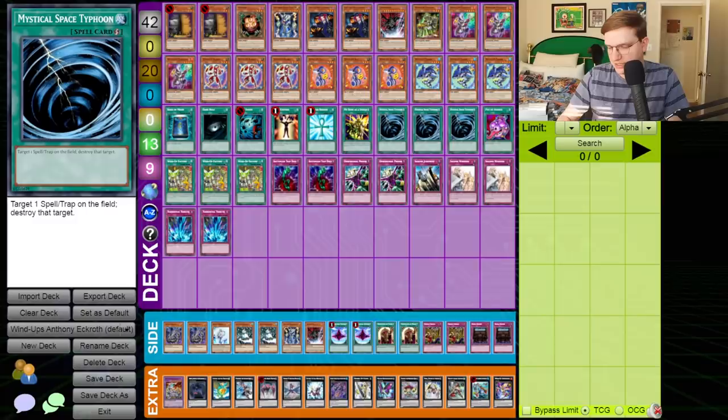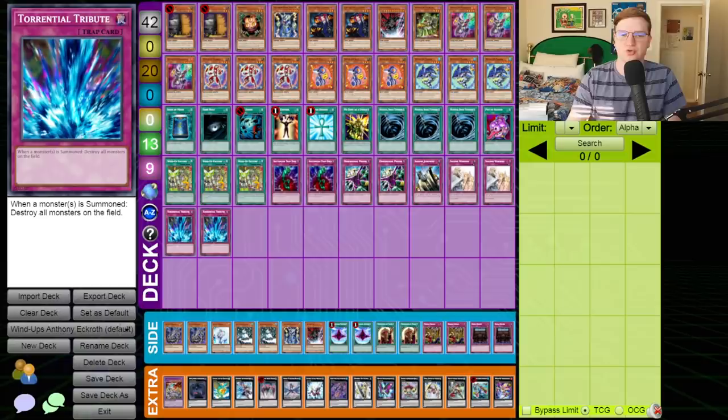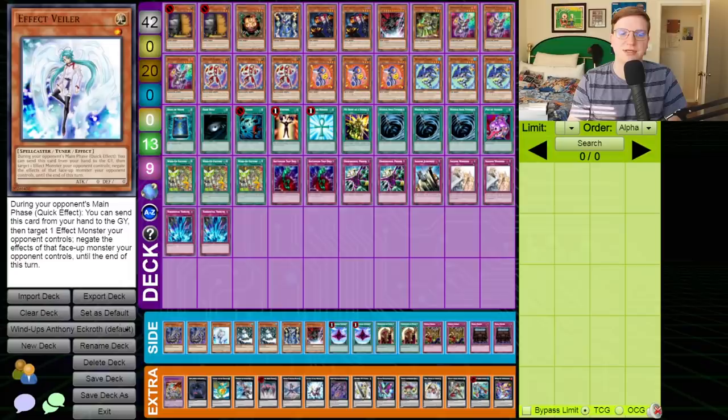For spells we've got one Book of Moon, one Dark Hole, one Heavy Storm, one Mind Control, one Monster Reborn, one Gorz the Emissary of Darkness, triple Mystical Space Typhoon — you need your combo to resolve — one Pot of Avarice, a great way to get Sharks back in rotation, triple Wind-Up Factory. For traps: double Bottomless Trap Hole, double Dimensional Prison, the Solemn Suite with two Warnings and a Judgment, and two Torrential Tribute.